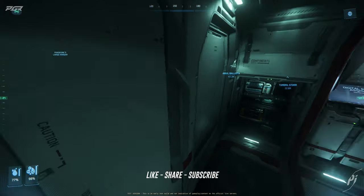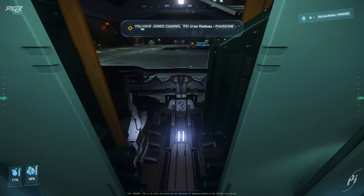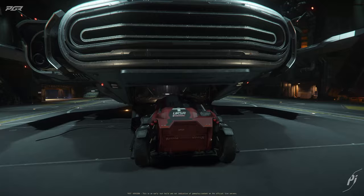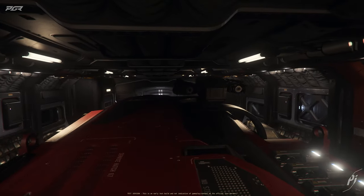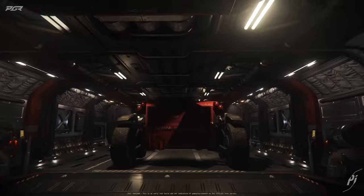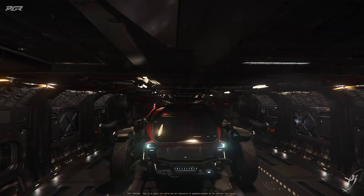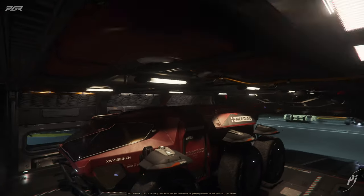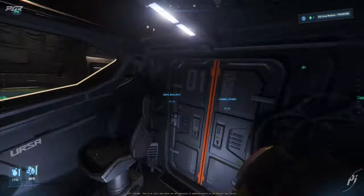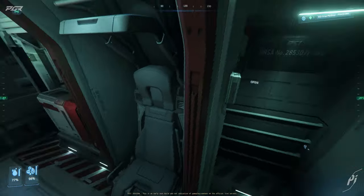The very first vehicle I'm going to try is the Ursa Rover Medevac — a popular one that most people are interested in. Let's get straight to it. It fits effortlessly in here. If I turn off the weapons it will retract the turret, and it still fits. So with or without the turret, it's definitely a good fit. I think you even have some space left.